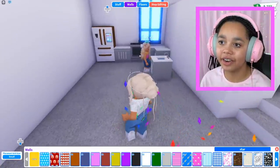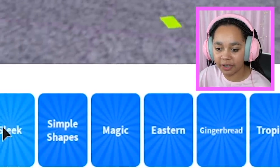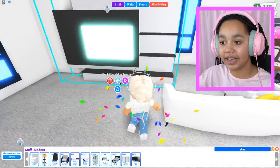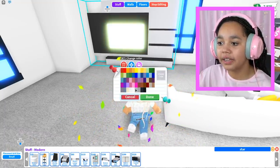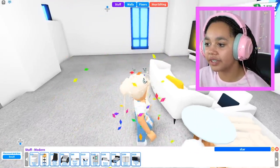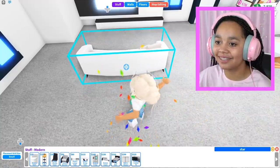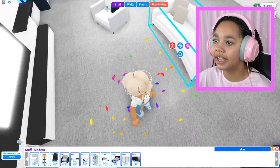Let me check what Lily has done — good job, Lily! I'll start the living room for her. I meant to go to the modern section. Let me get that big TV — now it's bright, that's great. Turn, turn, turn. I really like Bloxburg building. I definitely prefer building on Bloxburg than Adopt Me, but Adopt Me has things Bloxburg doesn't, so I like them both.